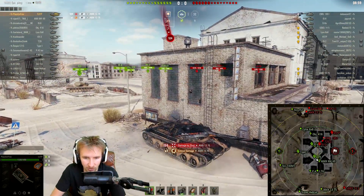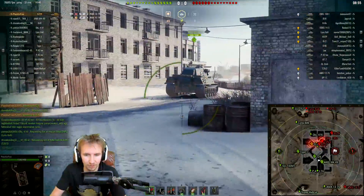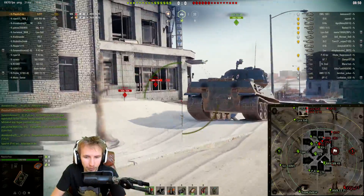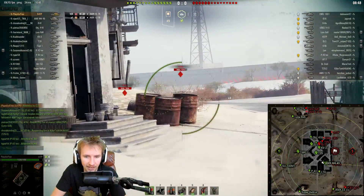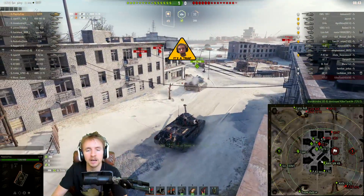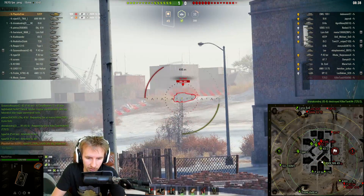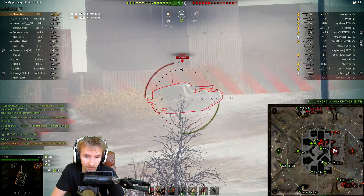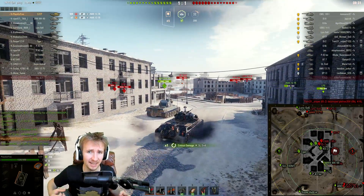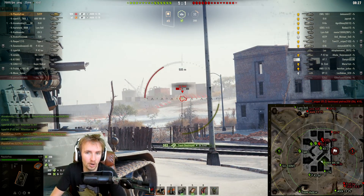If it has 1400 hit points that means it's got the stock turret; if it has 1450 that means it's got the top turret. The stock version of this vehicle — it's not the worst thing I've ever played. The stock gun has less alpha damage than the top gun: 320 alpha compared to the top gun's 420. But I was still able to make it work even on this account. It was very decent stock, and I was still able to get a reasonable win ratio, just not as high as when fully upgraded.